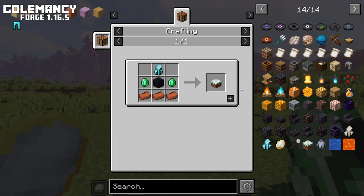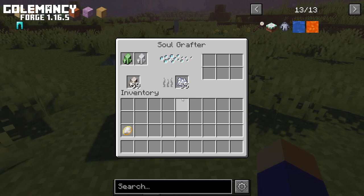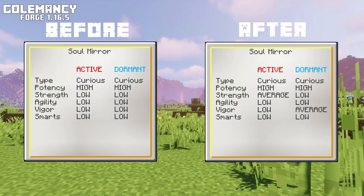To combine soul stones you need a soul grafter. This device can be crafted like so, and now you can use it to graft the stones together to get better stats.